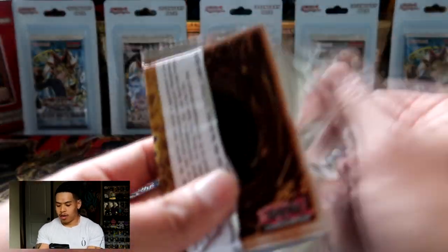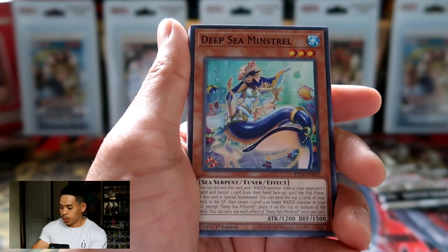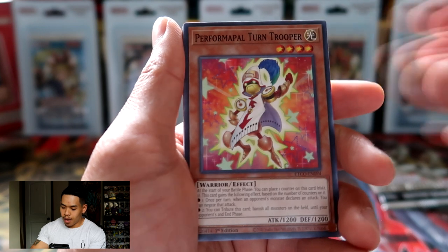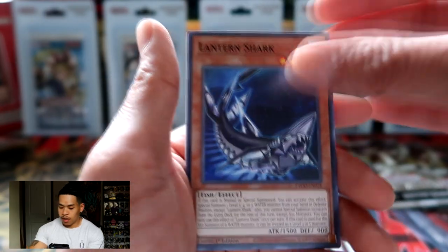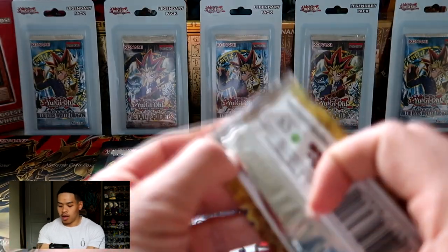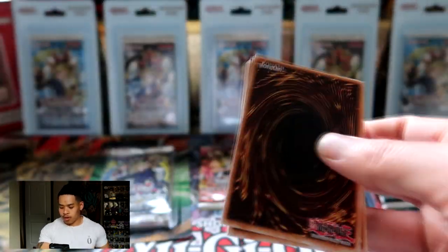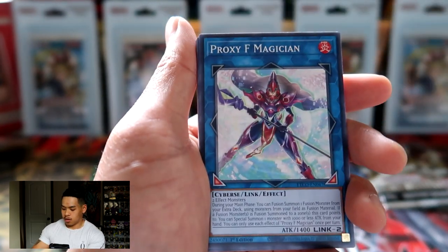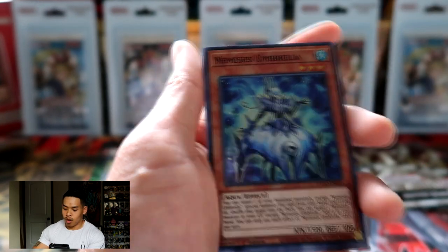Here we go with more Eternity Code. We got Deep Sea Minstrel, Pinpoint Dash, Performapal Turn Trooper, Nemesis Flag, Lantern Shark, and our last three remaining cards. There goes another Eternity Code pack — we have one more left after this. Heart of the cards! We got Nemesis Umbrella.